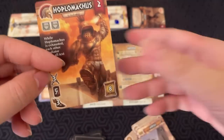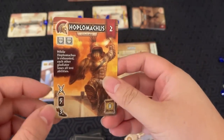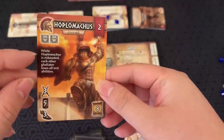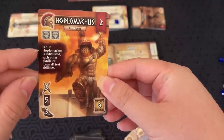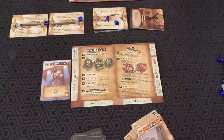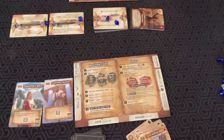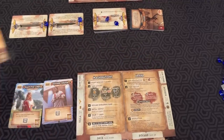Gladiator cards show their attack, health, and initiative. Some also have special abilities — for example, while Hoplomachus is exhausted, each other gladiator loses all text abilities. If I had enough influence and had Hoplomachus, I could play him in one of the arenas.